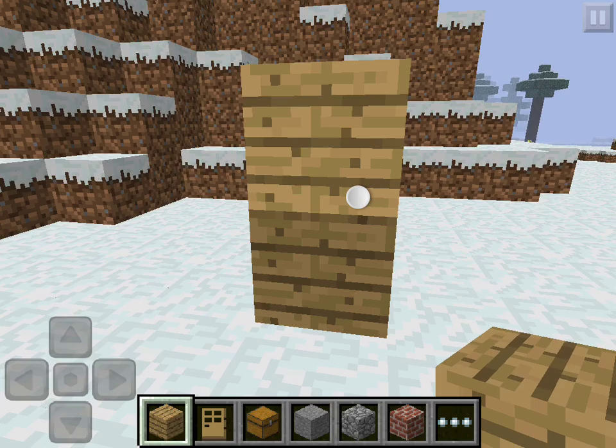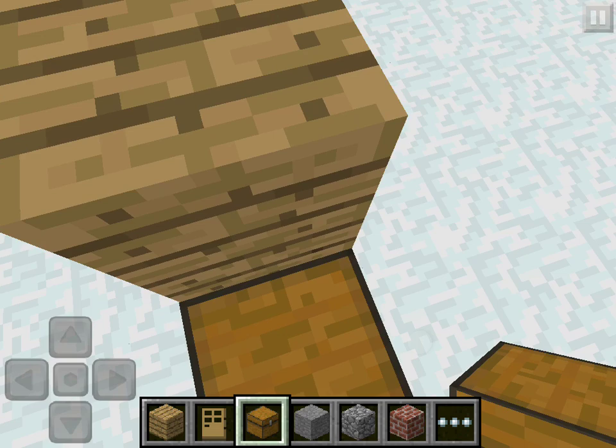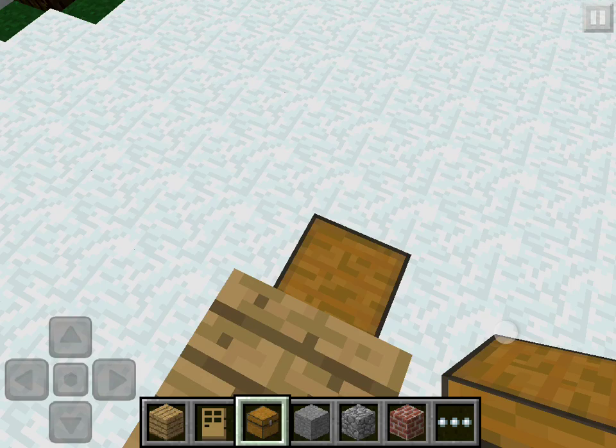Then go up to your chest and stand on it like this. Or you can stand on top of this wooden plank and put your door right in front of your chest like that.